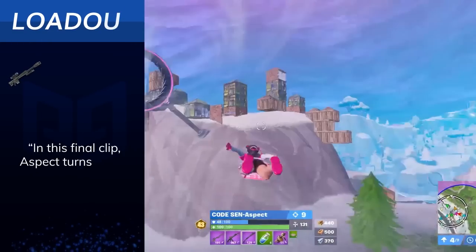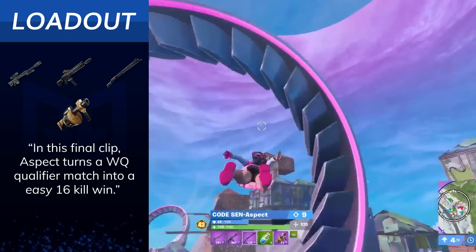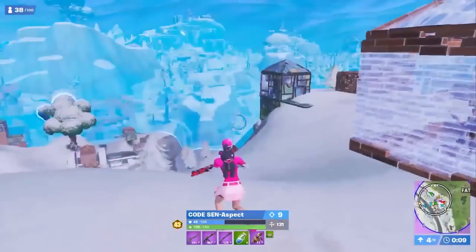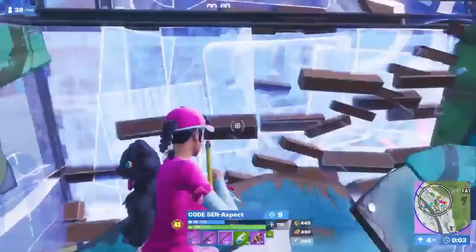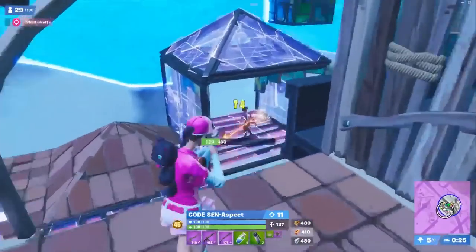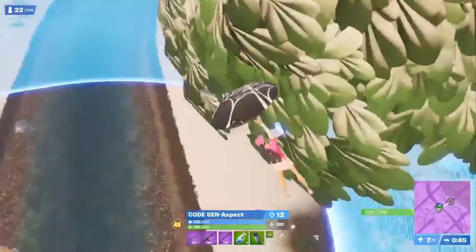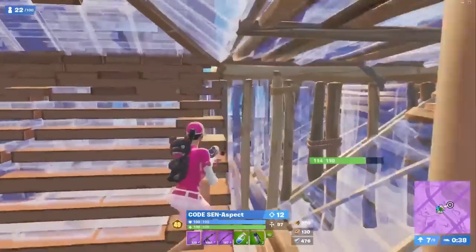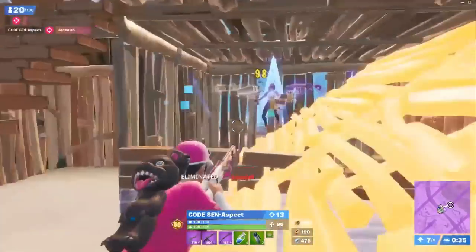In this final clip, Aspect turns a World Cup qualifiers match into an easy 16-kill win. We're going to watch him slay out while demonstrating some key elements to winning a successful end game. Aspect is rotating to the upper zone of the circle. As he lands, he decides to pick an engagement with an enemy. High-end players make sure to box themselves in before taking a fight. Aspect takes the guy's wall, punishing him for not paying attention. With over 10 kills, he pushes yet another enemy in W-key fashion. He uses his heavy sniper to take the enemy's wall and claims that kill.